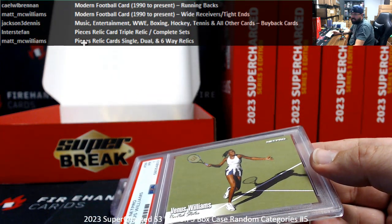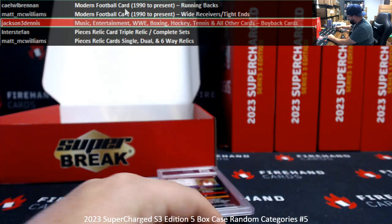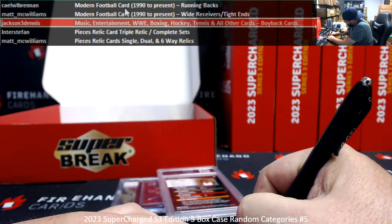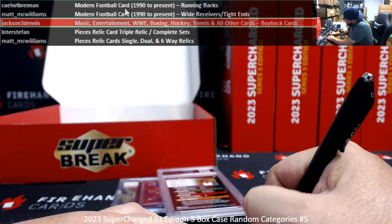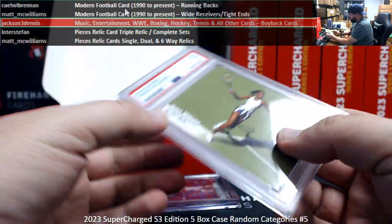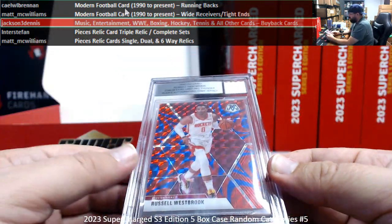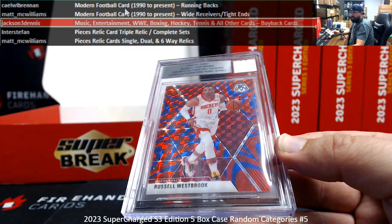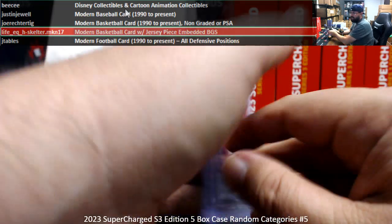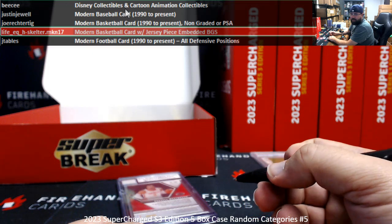That's going to follow Jackson Dennis. I'm willing to bet this is the only one that was graded a PSA 1. I've got a modern basketball with Relic, BGS Slab — it's going to go to LifeEQ. Probably the only one.